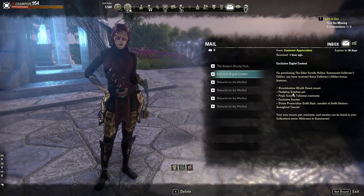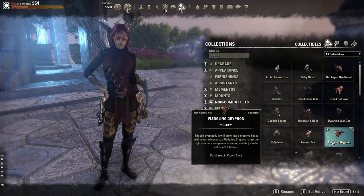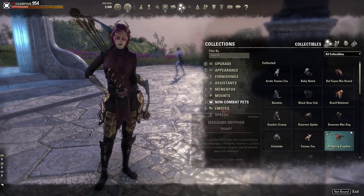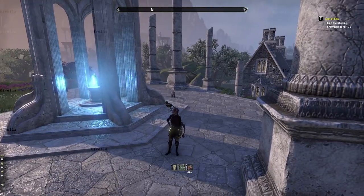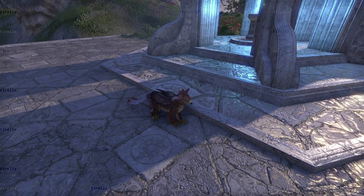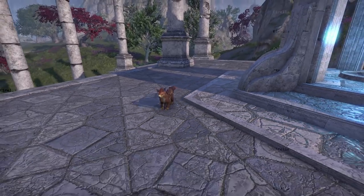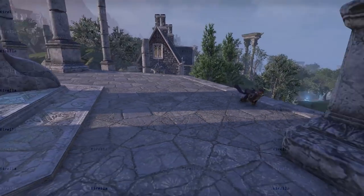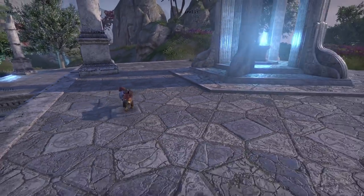I also get a Fledgling Griffin pet — let's take a look at that. I like the non-combat pets, it's just a shame that I'm in Cyrodiil so much that I don't get to see them often. I activated it — where's my griffin? Oh, there it is, just came flying in from nowhere! Always so cute. Let me go into first-person mode — look how cute it is! Oh my gosh. Oh, he opened his little wings — look at it! It glides when you go too fast, it's so cute.